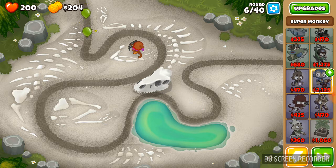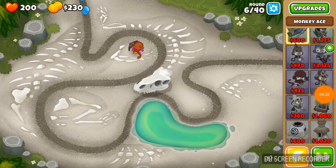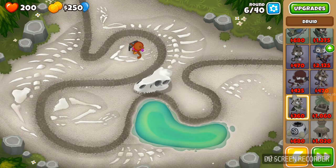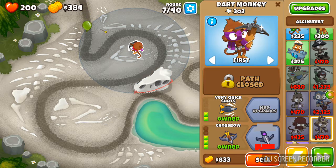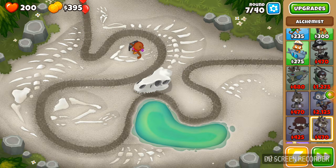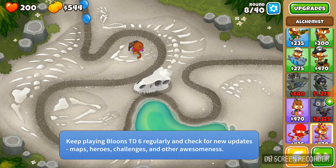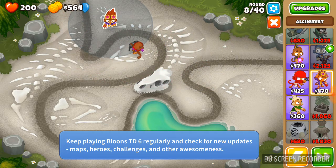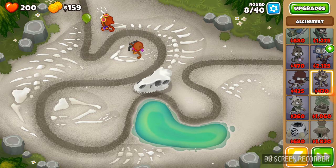Maybe later I'll show off some gameplay of the new towers - the druid and alchemist. We'll try to get them out soon. Right now I don't think he's doing heaps. See, round seven already - the rounds are extremely quick, which is a good thing. Here, we'll get out the alchemist. This guy is kind of like a glue gun. There's a glitch where I can't see the price or name - that's extremely weird.